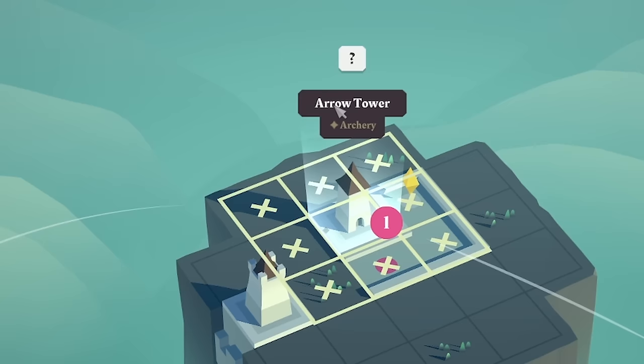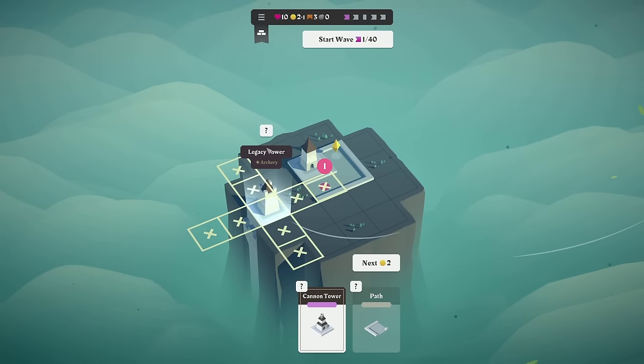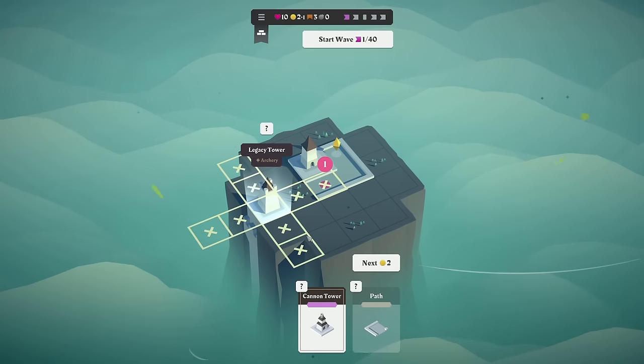We've already got one tower on our thing, the Archery Tower, and you can see that is the radius that it hits. Over here, this is the Legacy Tower. You started the game with this tower because you reached wave 20 in your last game. So that's just a bonus tower we've got.